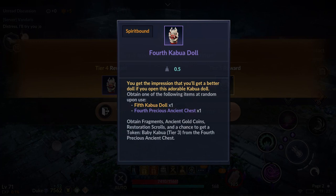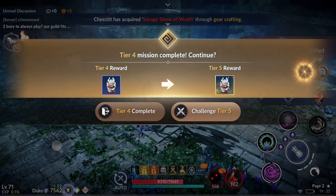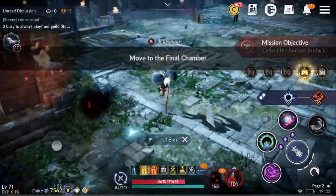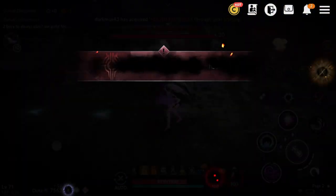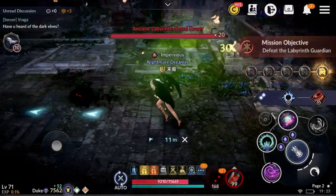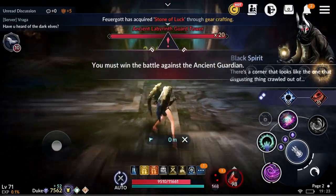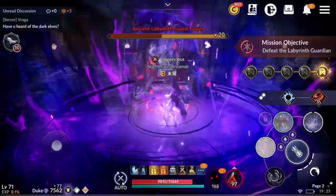The tier 4 reward — you can get a tier 3 Baby Kabua pet. But we are going for the tier 5 reward, so let's jump into the next one. Alright, move to the final chamber. I forgot what the fifth one was, but I think it was fighting a boss as well. Let's see what this boss does.